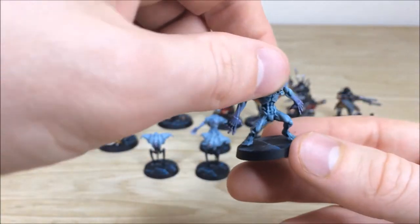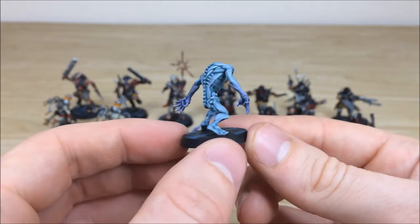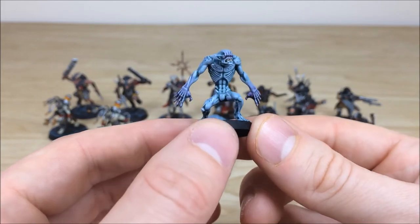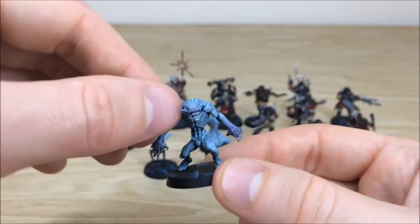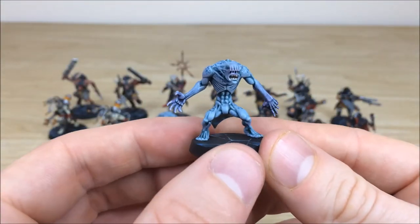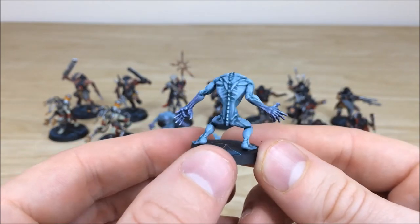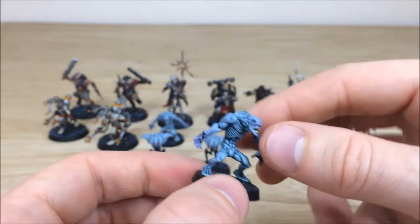For love nor money I cannot remember the name of these, so you're going to have to comment the names below. These are really cool — I love the subtle transition from the teal blue to the purple on the hands, which is really nice, and all the little freckles and things they've got. You can see all the muscular structure picked out and all the highlighting that's been done on these — really cool models.